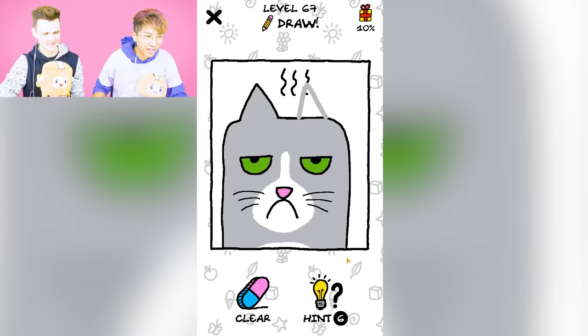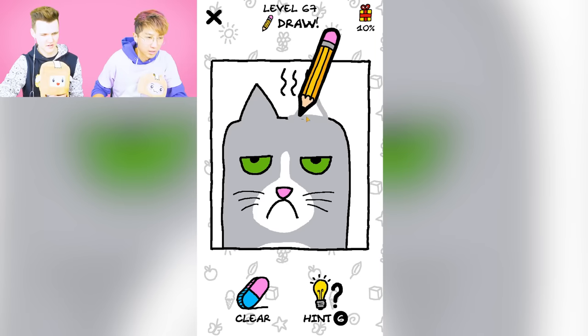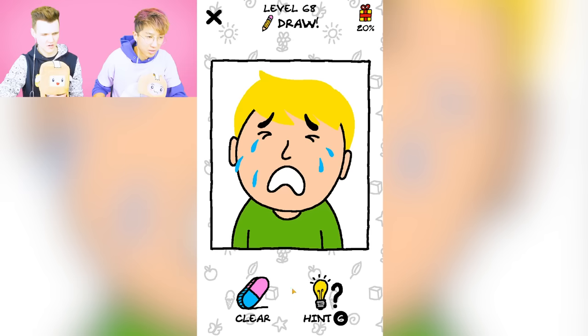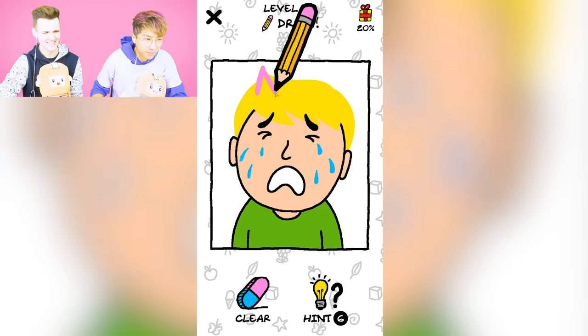The cat's missing an ear. It's a grumpy cat. That's not right? How's that not right? There we go — that's gotta be it. Nice. Oh cool. We got a crying Adam. Yeah it looks like Adam.